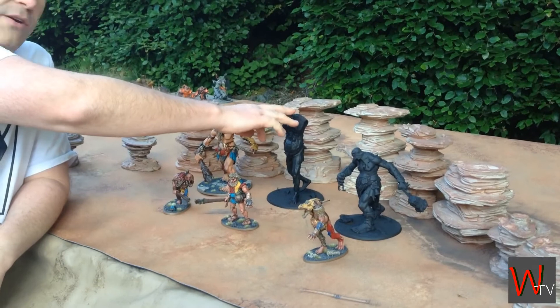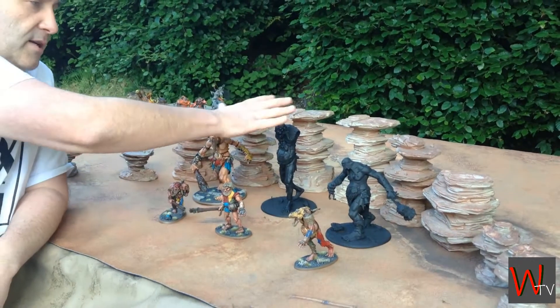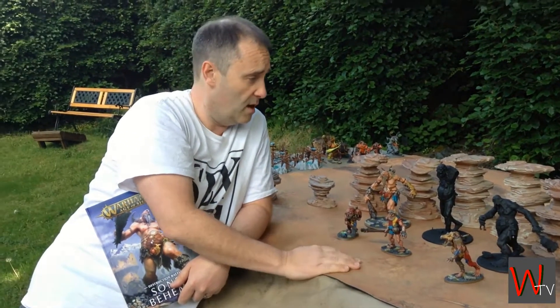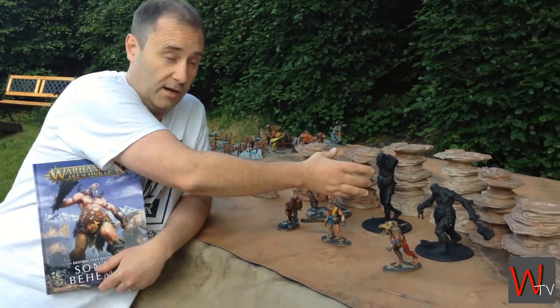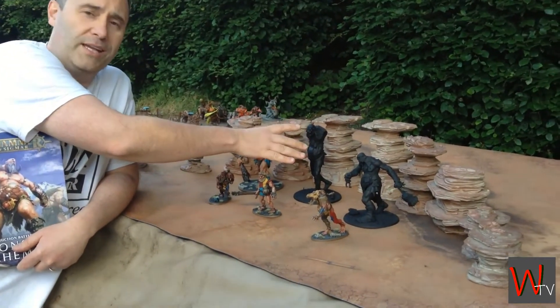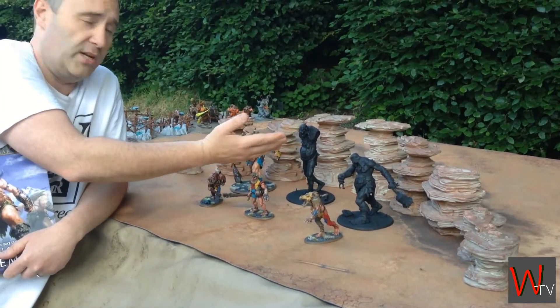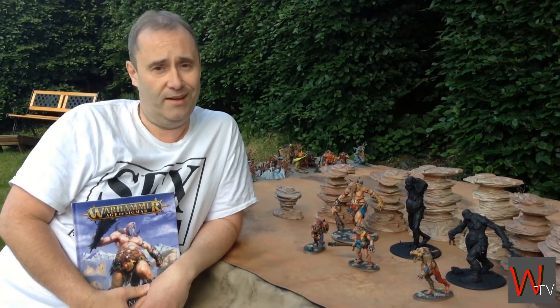He's going to be General and he's going to be a Taker Tribe. Taker Tribe basically upgrades these guys to counting as 30, and the little guys to counting as 15. He's going to be carrying a Glory Lantern, so he's actually a Wizard — he can only do Arcane Bolt and Mystic Shield. His other trait is he's extremely intimidating, so anyone within three inches of him is minus one to hit.